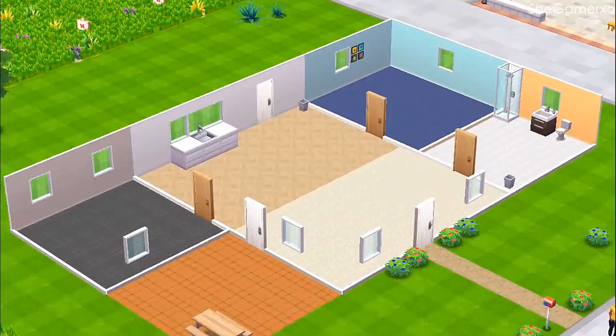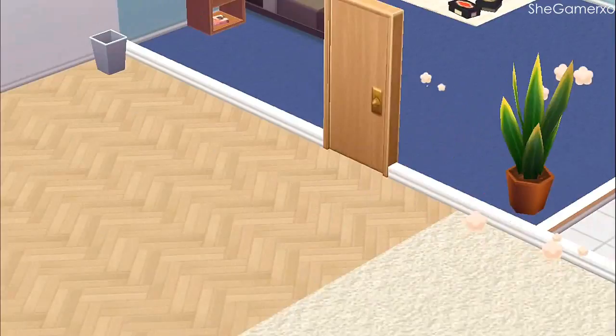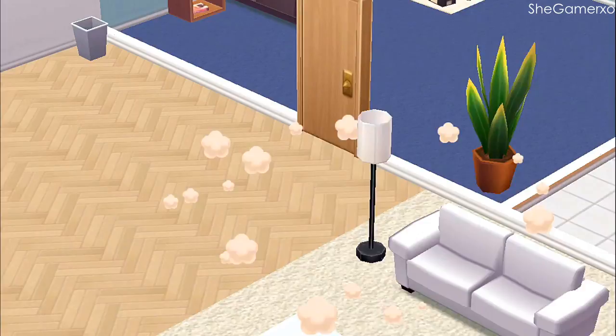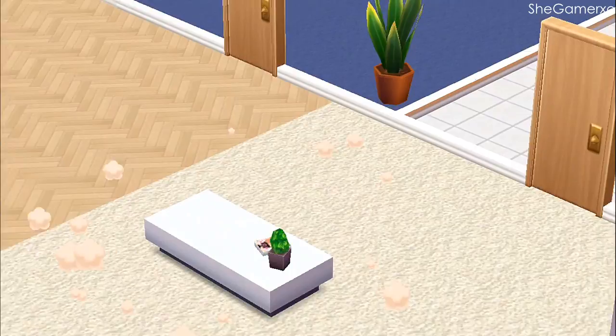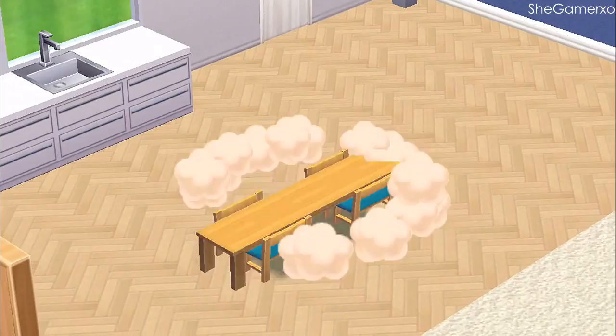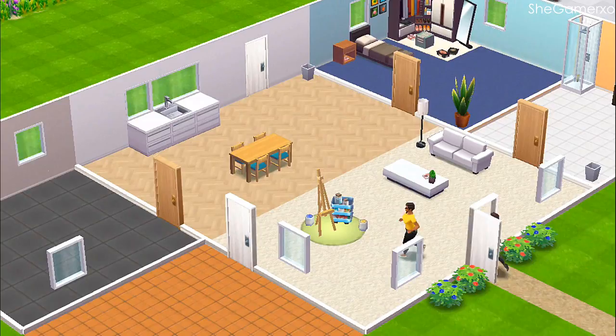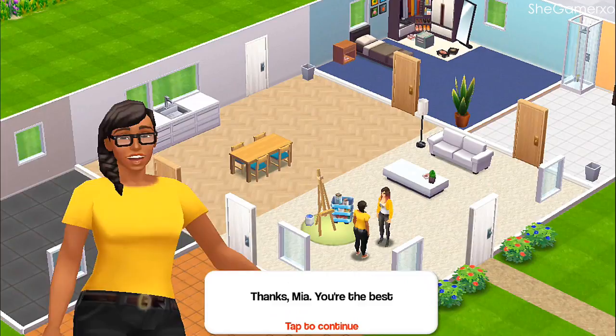Want to help me unpack? Yes girl, I'm ready! Oh my god, we got a whole bin! I could not — oh my god, this is so cute, just dropping everything everywhere! There's a sofa — Ikea could never! I love this, I'm living for it! Thanks Mia, you're the best. Mia did all the work to be honest, I did nothing.